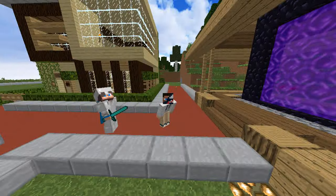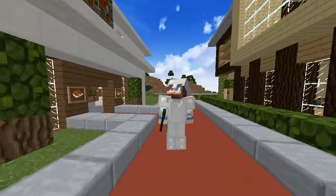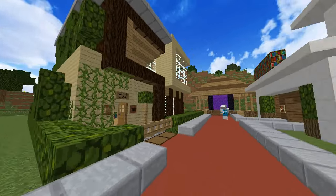This is the main spawn. This is obviously our little nether hub teleporter. Let me get out of F1 mode. Basically, these are our two little shops we built right here.